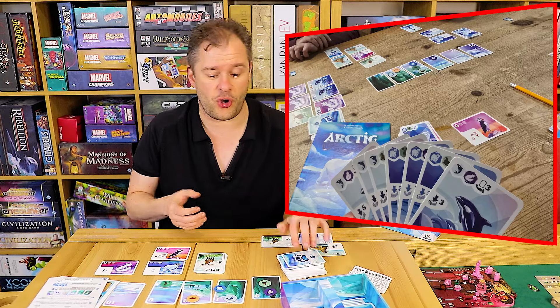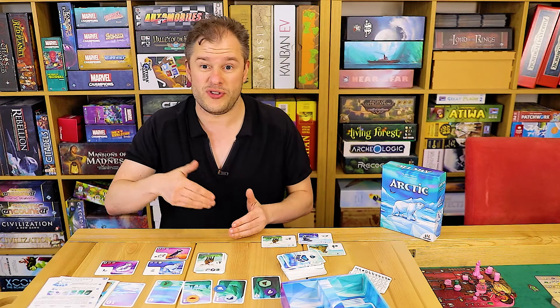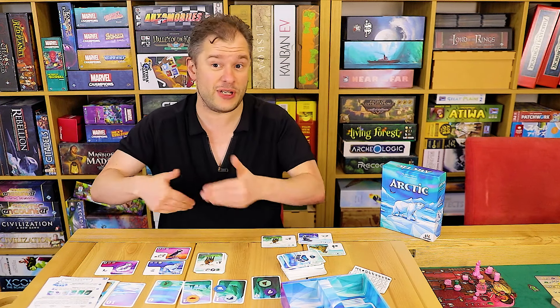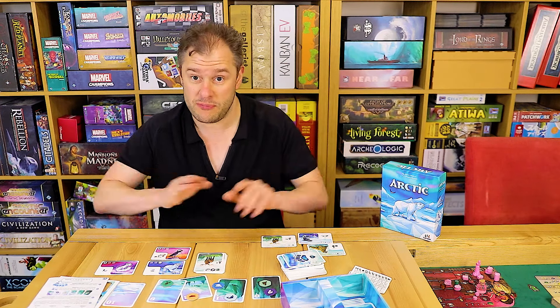That's essentially the crux of the game. At the end of the game you score points based on a 1, 3, 6, 10, 15 scale for how long the sequence is for each animal and how many different sequences you have, where your token is on the track, minus your penalty points. Nice and straightforward.